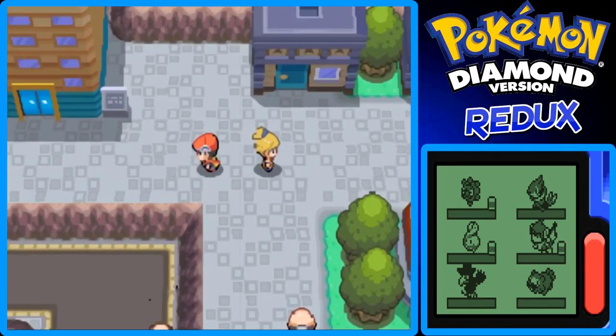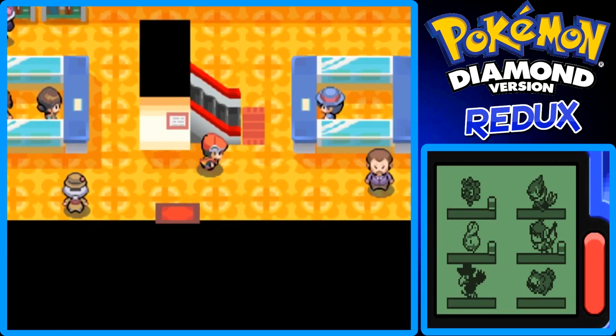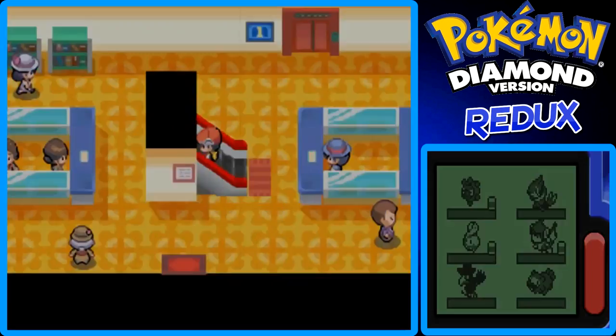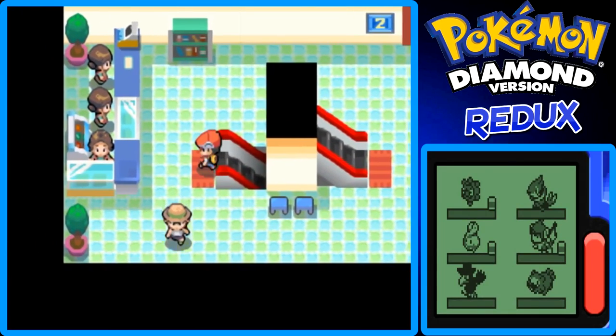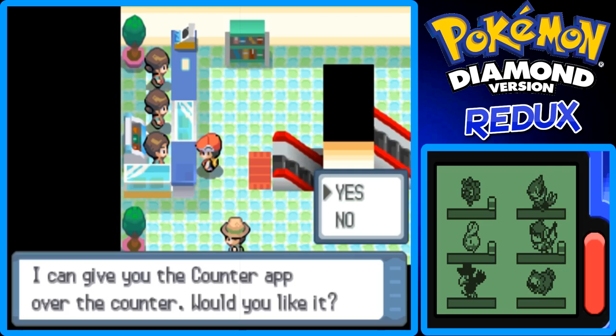So what I want to do is a couple of things. This will be a short part. Let's go up to the Veilstone Department Store, which is right here. I want to go up the steps. I'm trying to find TMs or something, or see if they can be sold here. I can't remember.